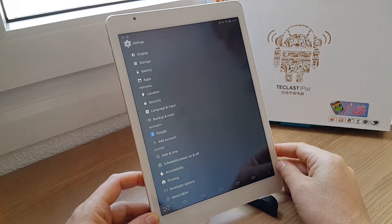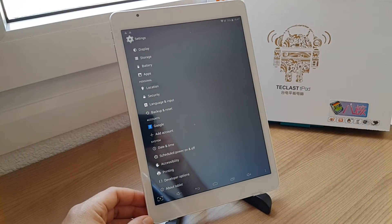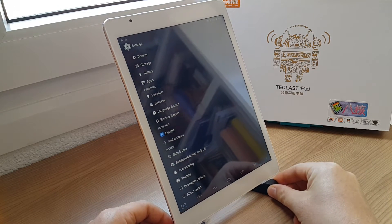So far the tablet is fast, the wireless reception is good, and the build quality is also excellent. It's just like the Teclast X98 Air 3G — the build quality is great.